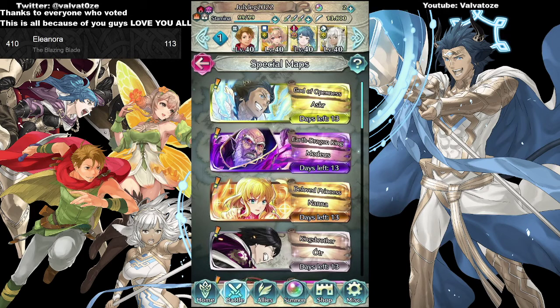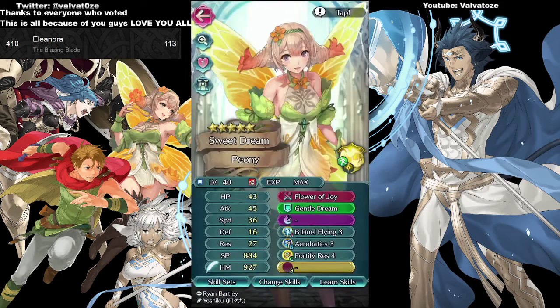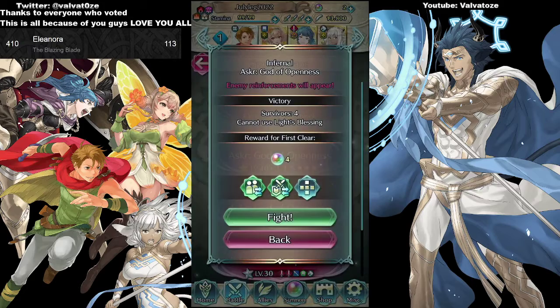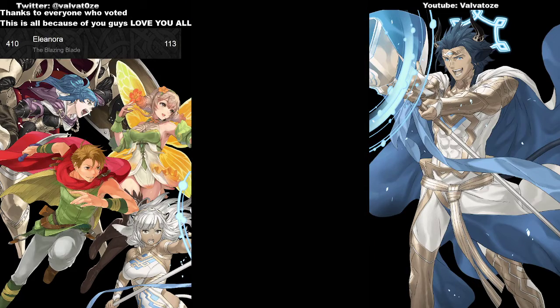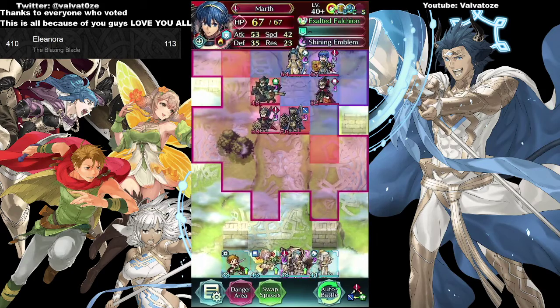We are back with Infernal and lower difficulty clears of Asker, God of Openness. The team we're going to use is Bovine or Ash, Regin, Peony, and the captain Matthew. I don't know if the seal dagger makes a difference but I'll keep it on. We're gonna try Infernal first and then move on to the other difficulties. We're not going to go Abyssal — not sure if that's even possible.